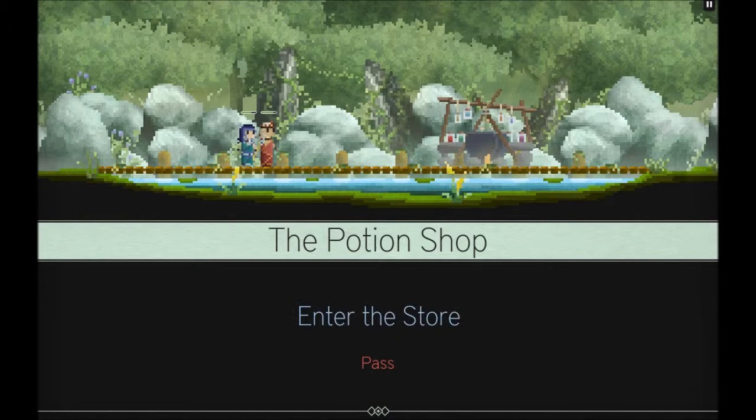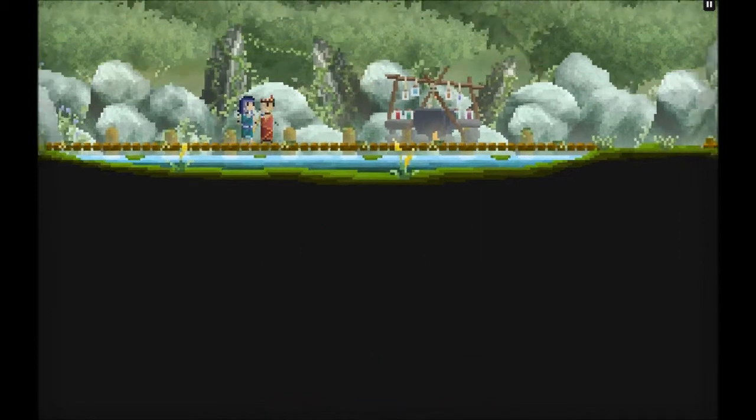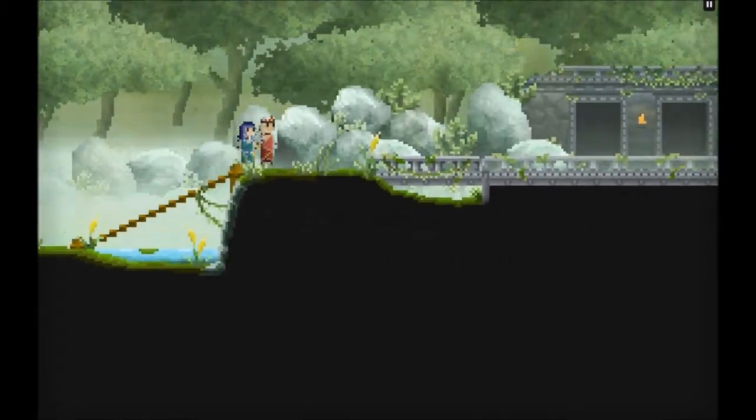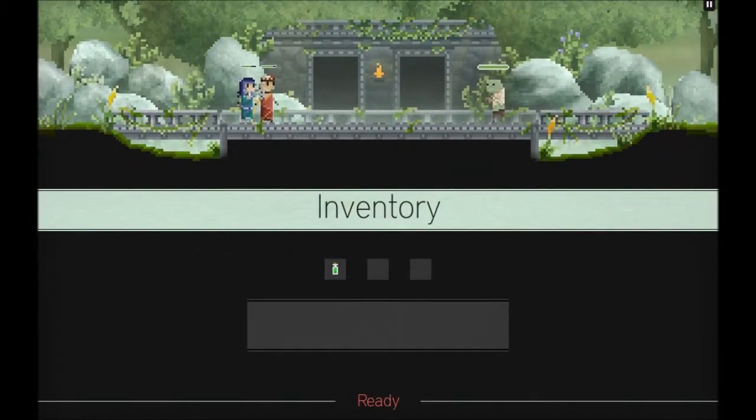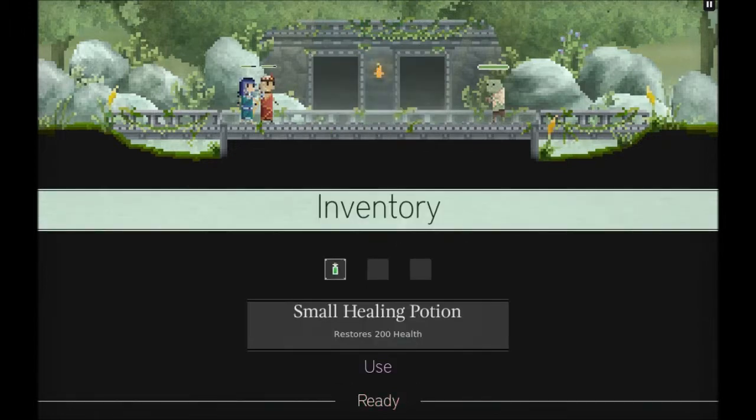This is a potion shop. You can find random things throughout the game that help you out - like buying a healing potion here. One of my party members could use it. There are also attack potions and defense potions. Plus you can find weapon shops to equip your characters with all sorts of gear.